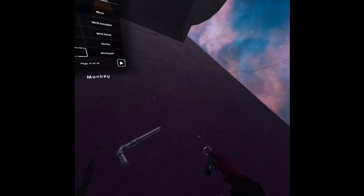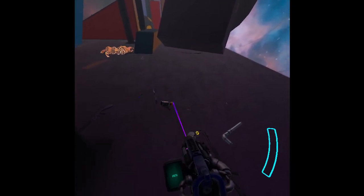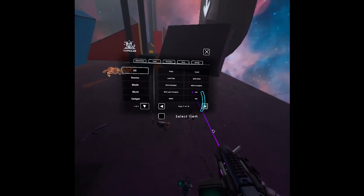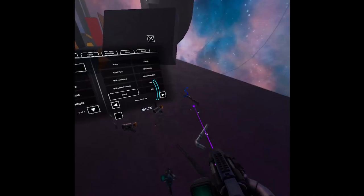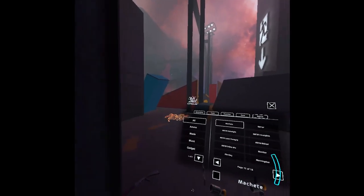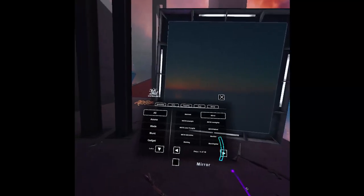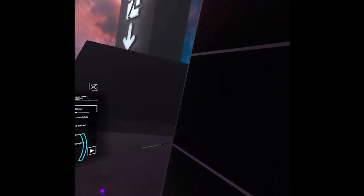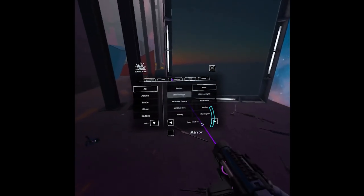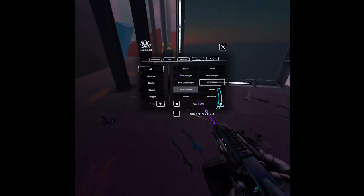We have a monkey NPC - why is there a monkey? We couldn't spawn it. Then a machete - we can throw it. A mirror - this is like a mod I think. It's a big mirror but I don't think there's enough lighting for it to do anything. Then a hollow sight.